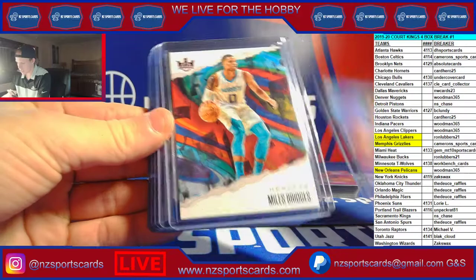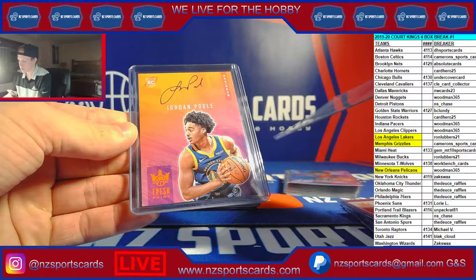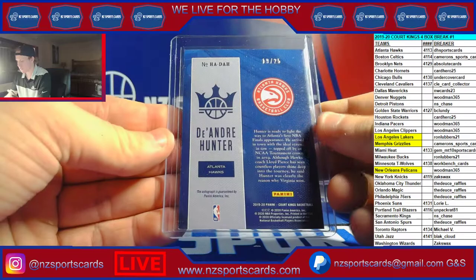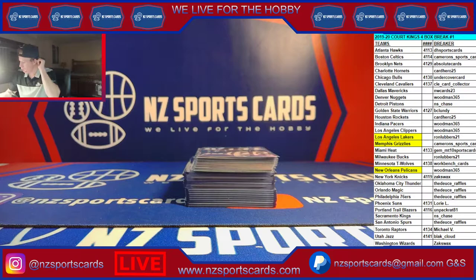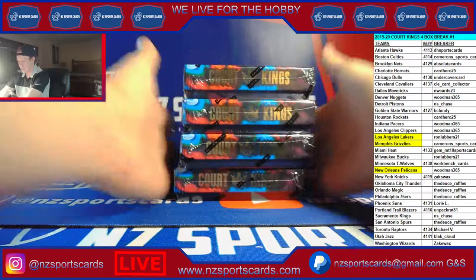There were level ones, level twos, and a couple inserts. Here are your highlight cards: RJ, Miles Bridges to 149, Karam Butler, Silas, RJ level two, Simmons to 49, Brian Bowen on-card to 149, Jordan Pool, Ja Morant level one, Carson Edwards, Trey Young to 149, Brandon Clark — a beauty — Anthony Davis, Kemba, and Deandre Hunter heir apparent to 25. There you go Dylan, it actually worked out that you grabbed the Hawks. That is your first four-boxer. We got four more ready to go, and I may drop a Select box too — this is going to be a really coveted insert set.